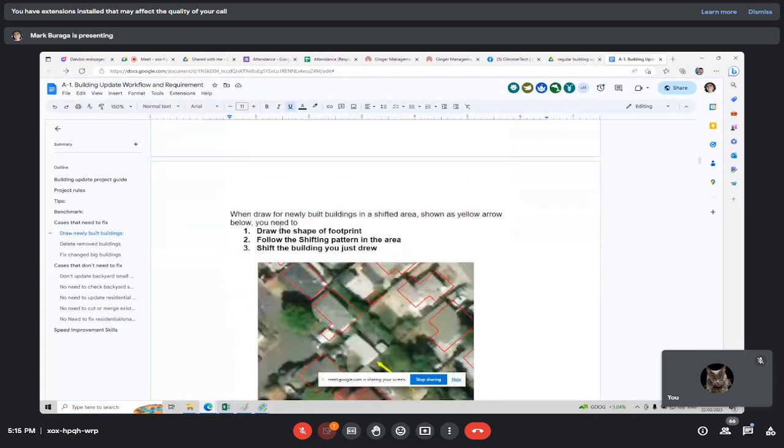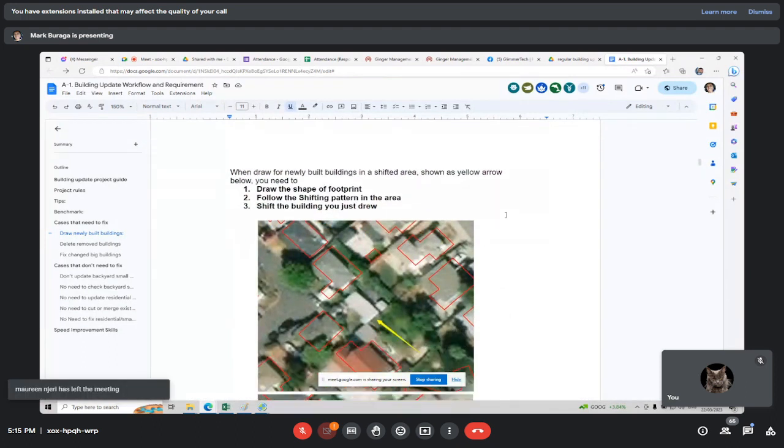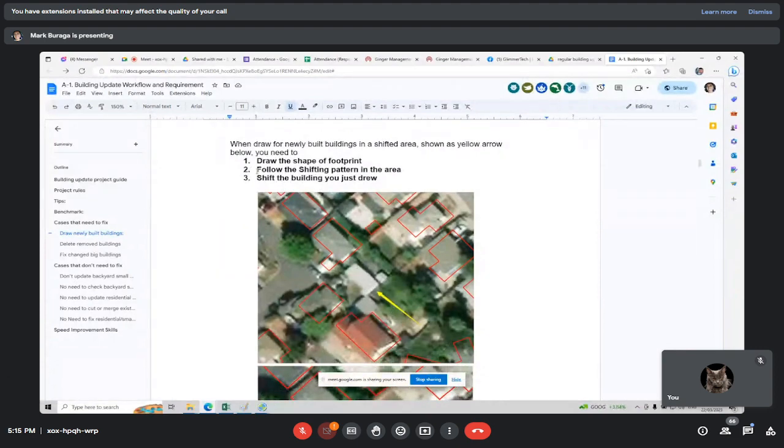When you draw newly built buildings in a shifted area, as shown by the yellow arrow, you need to draw the shape of the footprint and then follow the shifting pattern in the area. That means you also have to move your drawing based on the shifted location of the footprint of the neighboring buildings. If you can see it's shifted to the top right, then you have to move your drawing to the top right.